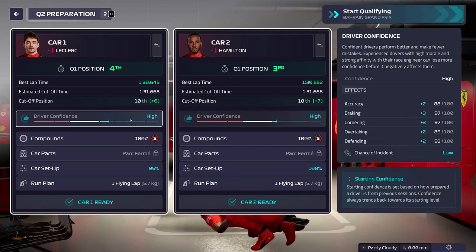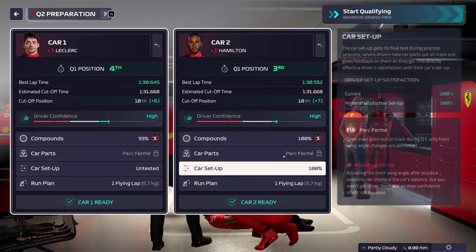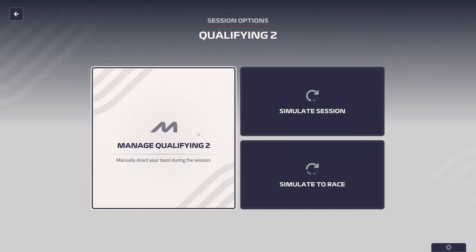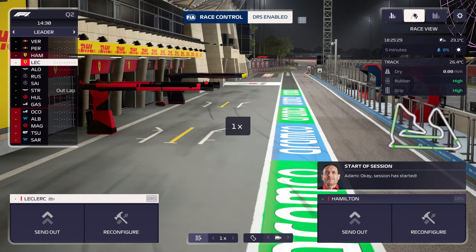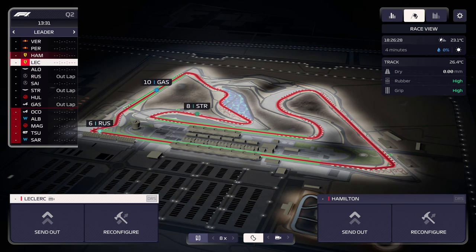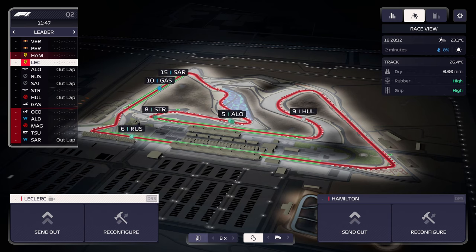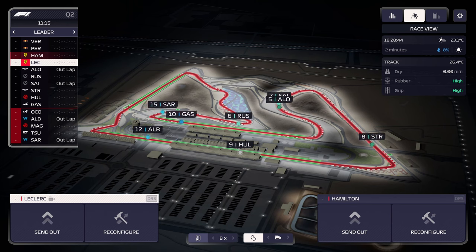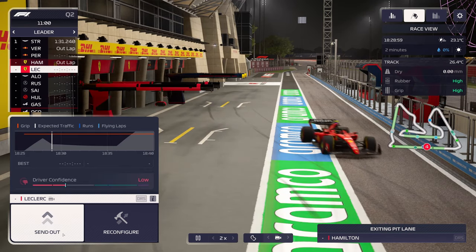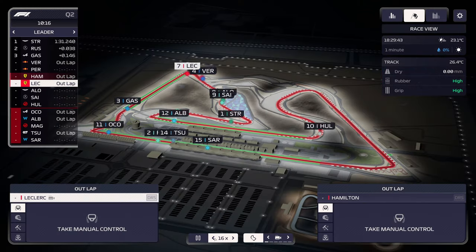We'll start Q2 on the scrubbed set of tires. I don't think we'll have any issue getting into Q3, so hopefully we won't need more than one new set. We'll wait until the 10-minute mark — or maybe come out with Verstappen. Let's wait for him. There goes Hulkenberg, Sainz, Alonso… come on Max. There goes Verstappen — we'll send Hamilton out behind him.